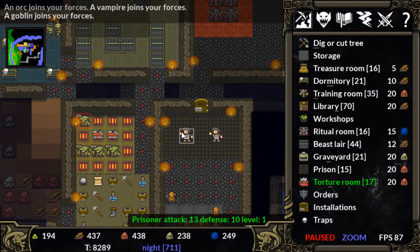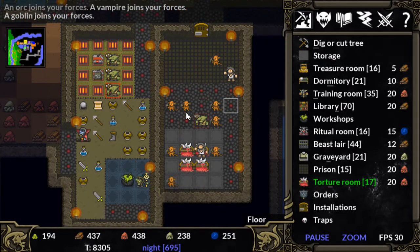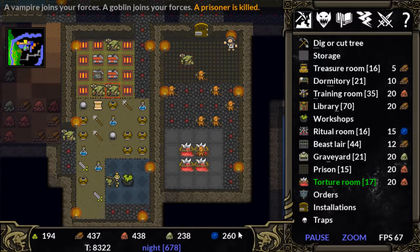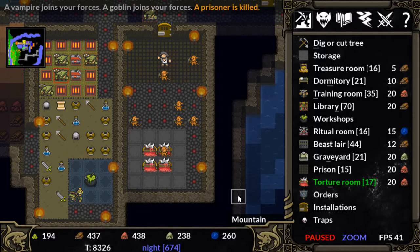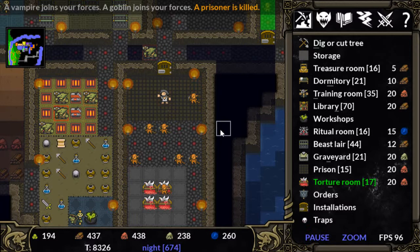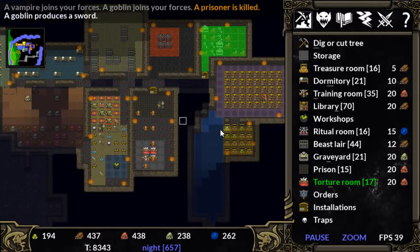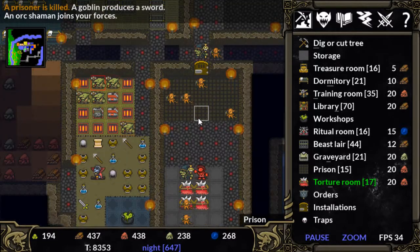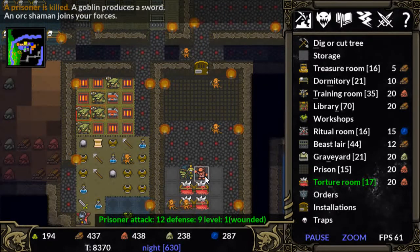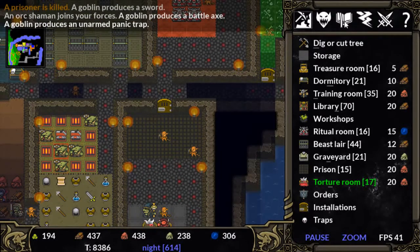So let's just torture one of our prisoners. The goblin comes in and tortures them and we just get massive mana for a little bit. That prisoner didn't have much life left — he was tortured to death almost instantaneously. But now we're going to let our orc shaman torture this other prisoner. It tortures the health out of it, then heals it up, then tortures it and heals it up — that's how you get a lot of mana.